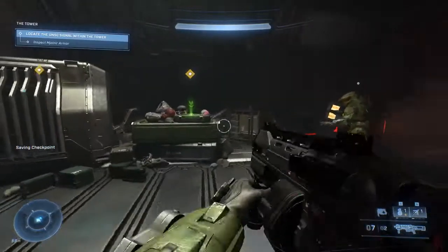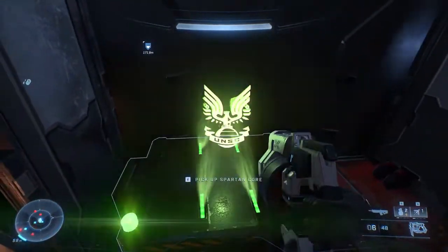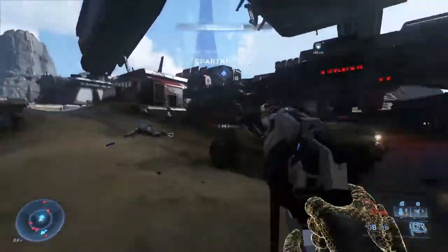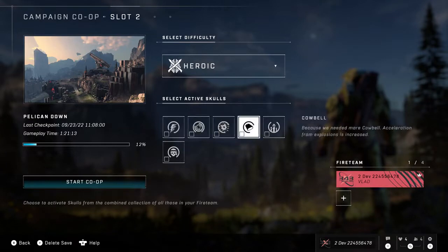Objects work the same way — collectibles, data pads, even Spartan cores. If you've collected a Spartan core and I haven't, when we go to that Spartan core it's still interactive and any one of us can activate it to collect it. Those who haven't collected that particular Spartan core will get it. A fun feature specifically regarding Skulls is that at the beginning of the fireteam setup, the set of Skulls available to choose from is all the Skulls that everybody has brought — it's been a bragging moment.